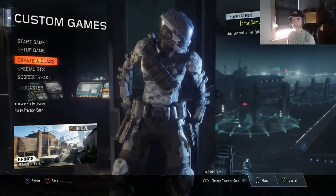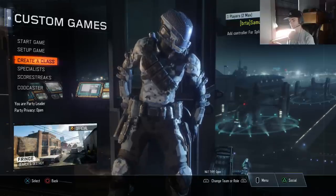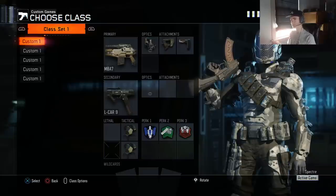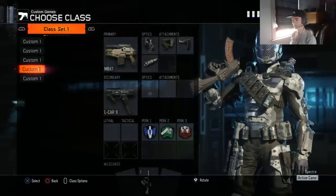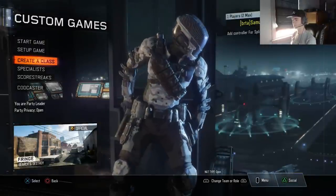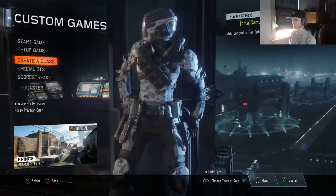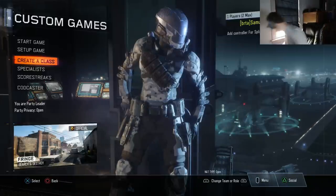This is a class setup video but I wanted to go game type by game type, scenario by scenario — if this is banned, what do I use; if they're spamming nades, what do I use. Don't just pick a class and use it the whole game and then complain about getting naded when you have a double trophy class. You have to understand what the other team is using to help your team the most. Off the break of a hardpoint on Fringe, I'll run my long-range class first, but if my team's getting naded I'll switch to the trophy class right away. Thank you guys for watching — I'm gonna try to upload more tips and tricks videos. She'll be live later today, take it easy everybody.